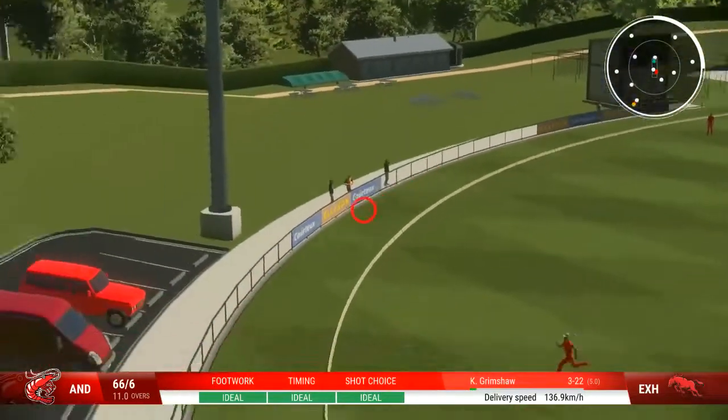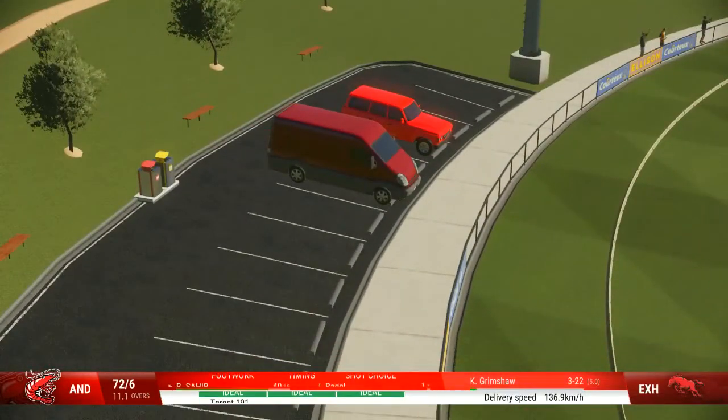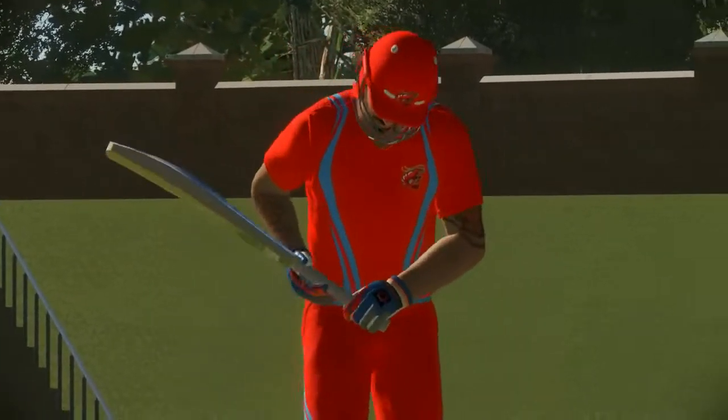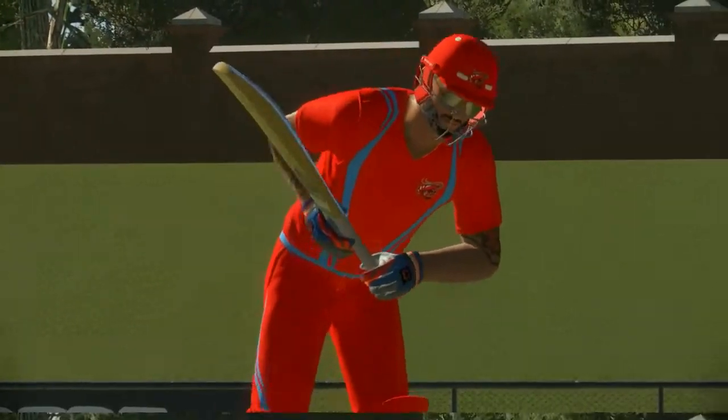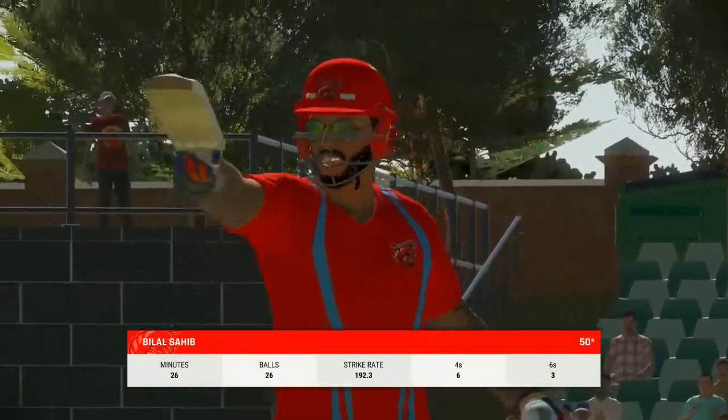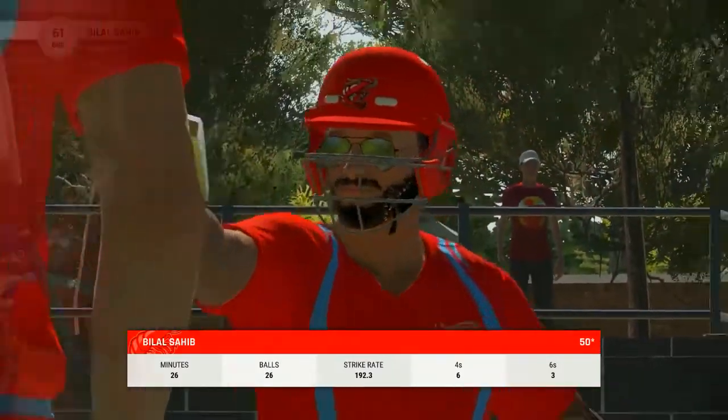That's gone all the way right out of the middle — well, that ball has been hit, it's flown into the crowd. To get that much power coming forward onto the front foot — well, it's a case of blink and you miss it with this innings. Fifty brought up, and what a devastating passage of play it's been.